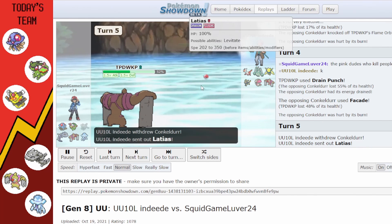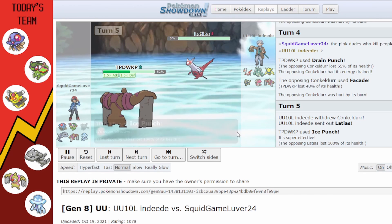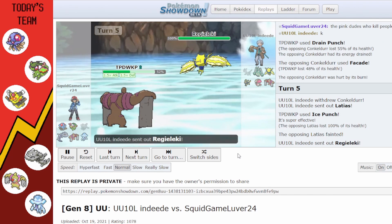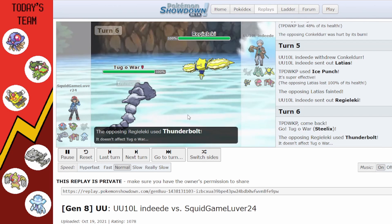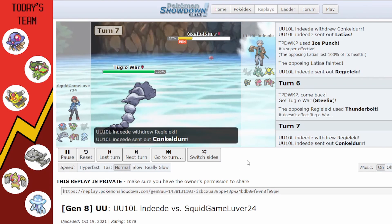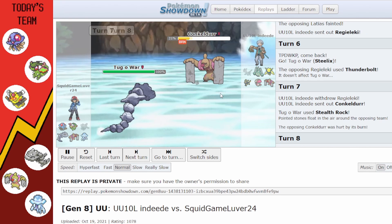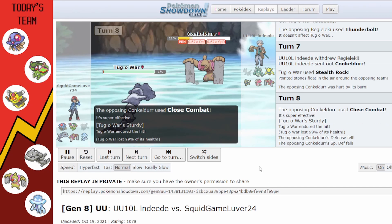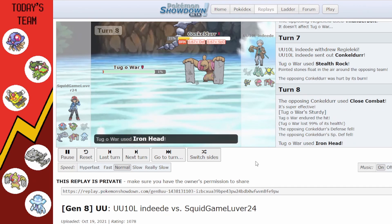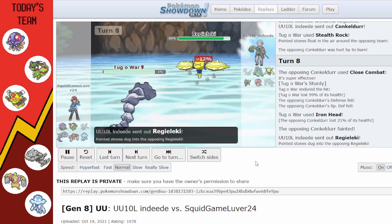My Conkeldurr beats their Conkeldurr; they realize this and switch to Latias. I predict it and use Ice Punch — Latias is out of the game. An Electric attack comes in so I switch to Steelix, who makes them regret it. Steelix gets Rocks up while Conkeldurr is on the field; they go for Close Combat but I'm okay because of Sturdy.